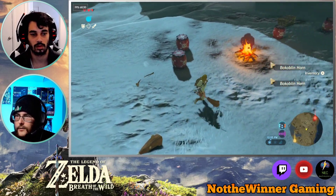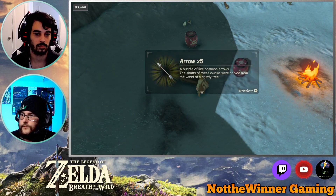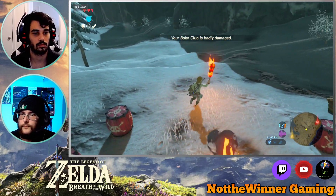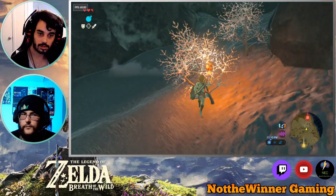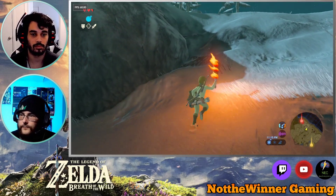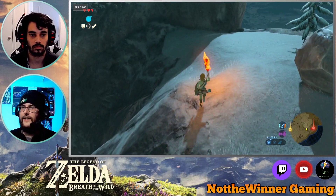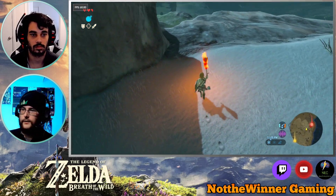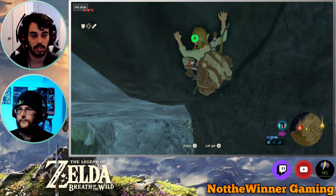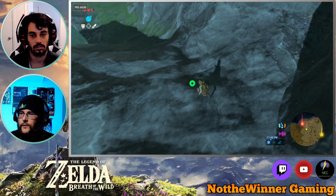I don't know how to get that chest — probably have to use whatever's inside here. Okay, instead of the spear we'll just take the stick with this. It's a stasis trial. Give me the nectar! Climb down. Now we got stasis. Nice.